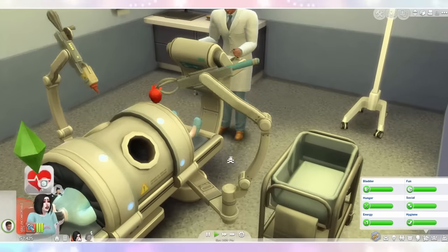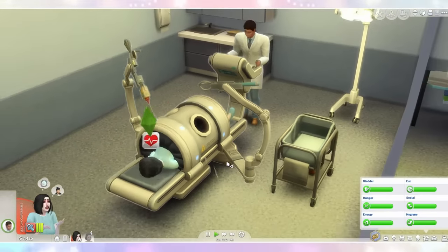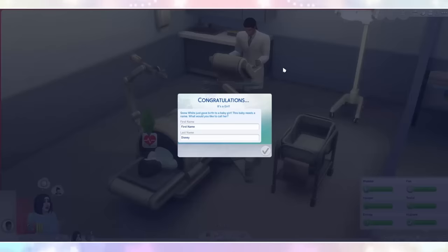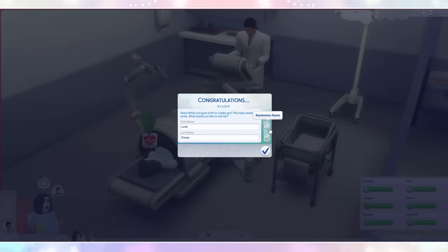Is that an apple? Wait, it looked like a heart! I really hope it wasn't a heart. Dude, there's a baby — it's a girl! Snow White gave birth to a baby girl. What would you like to call her? So the name I have chosen is my favourite name ever — it's Luna. Luna Disney. Such a cute name!